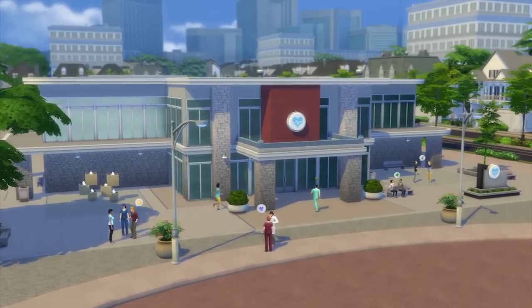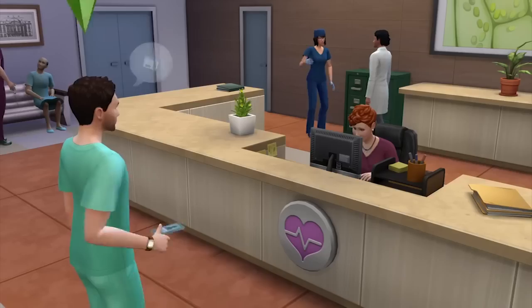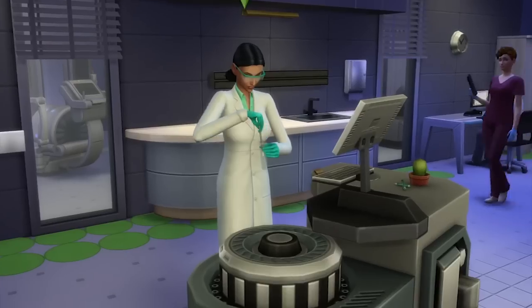Let's jump into the work-related stuff, because you can go to work with your Sims for the very first time. You can go to work as a doctor, a detective, or a scientist. It's the first time you can actually go to a physical workplace. Unlike The Sims 3 Ambitions where you went to different locations doing your job, here you go to a specific building. As a doctor, you'll go to the hospital, cure sick patients, and even deliver Sim babies — a first in any Sims game.